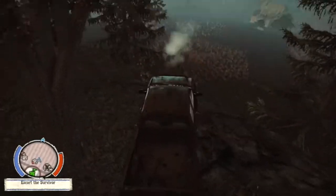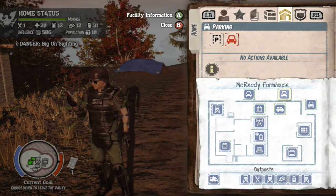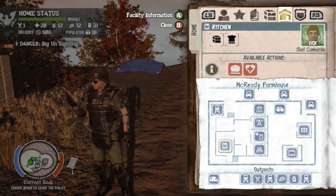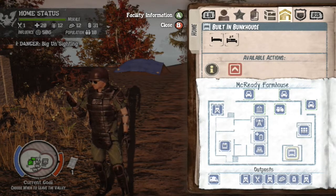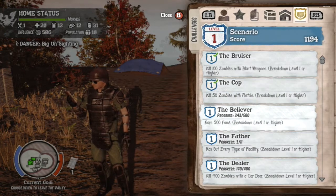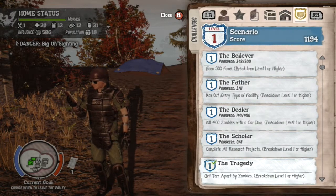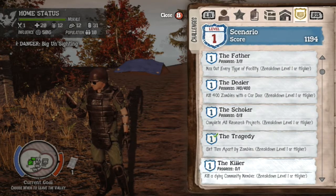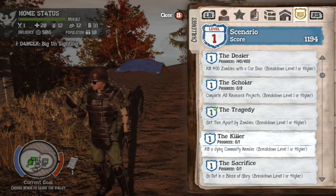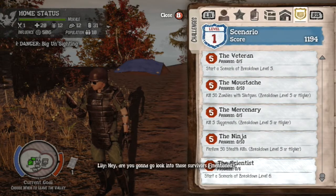Breakdown pretty much continues where you left off in State of Decay. Here's the menu system — it really hasn't changed that much. You still have sections for outposts, beds, upgrades, and so on. Throughout Breakdown you can see the challenges on the left — the Bruiser, the Cop — everything at level one. These are how you unlock playable characters. I believe everyone is controllable besides Lily.